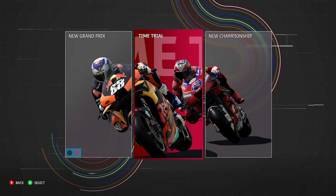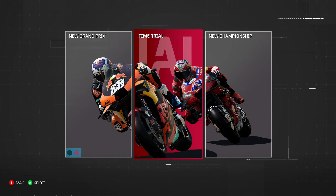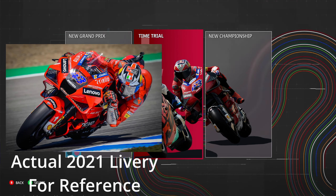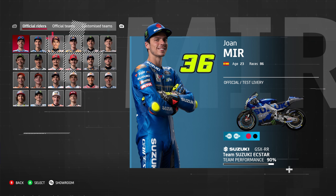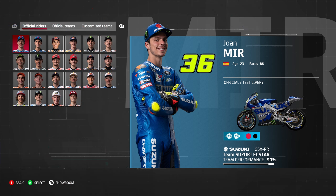We'll do time trial first. What bothers me about this screen is that it was never updated — I'm pretty sure that's the 2020 livery with Jack Miller's number 43, and it's so pixelated, really low quality image. Going into the rider selection screen, you kind of forget how much has changed since 2021. The main thing here is that Suzuki was still in MotoGP back then.